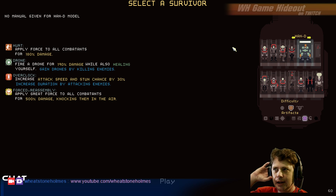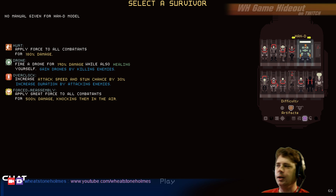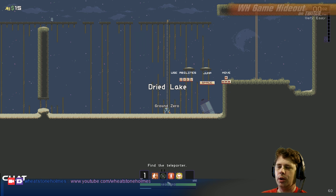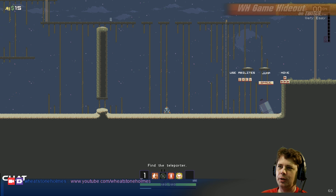We're going to try this guy Handy. Now I don't remember how I unlocked him — you'll have to look online to see how to unlock him if you're curious. He has Force to All Combatants, he's got Drones, he's got Overclock, and he's got Force Reassembled. And we're still going with the Artifact of Command, which is basically Choice.